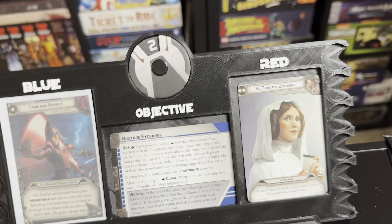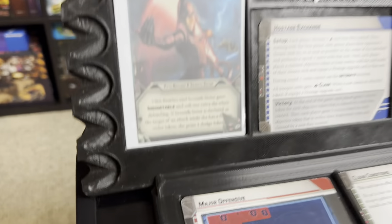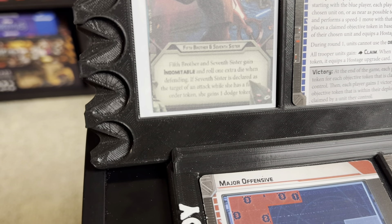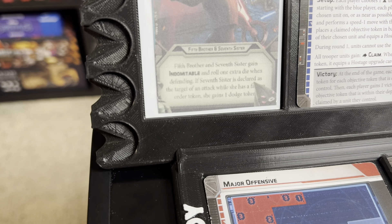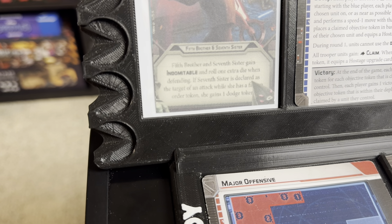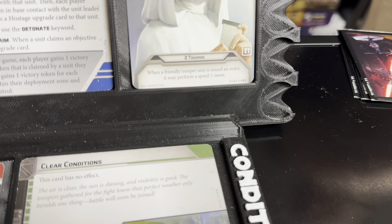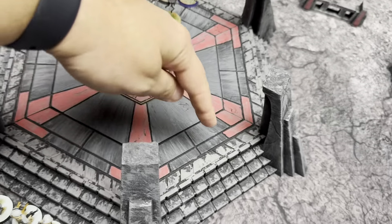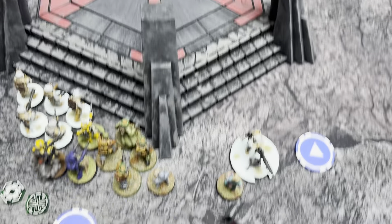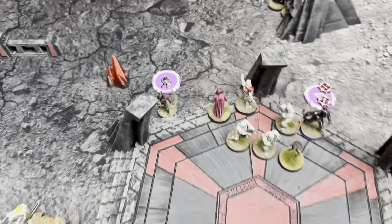Welcome to round two — otherwise known as Mess With Dawn's Head. He played Come and Prove It — a Fifth Brother and Seventh Sister card. They gain Indomitable and roll one extra die when defending. If Seventh Sister is declared as the target of an attack and she has a face-up order token, she gets a dodge. I have No Time for Sorrow — when Leia issues an order to a friendly trooper unit, it gains a speed one move. The Mark II and the Mandos each did a speed one move to get farther from all these people with RAM and lightsabers.